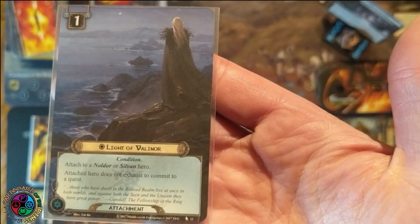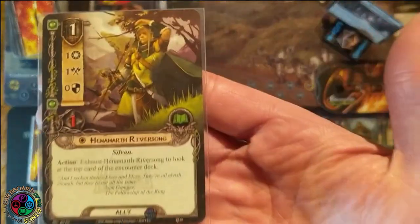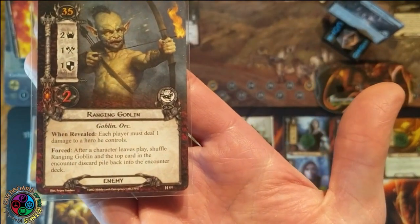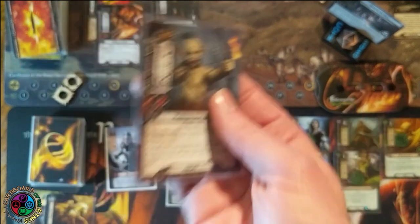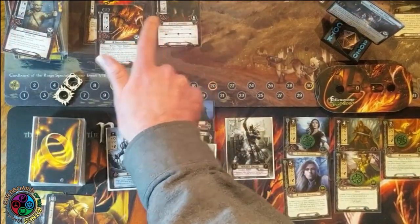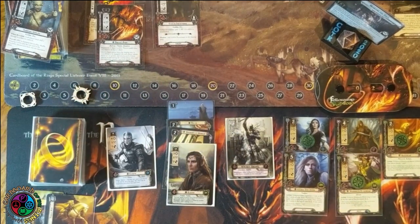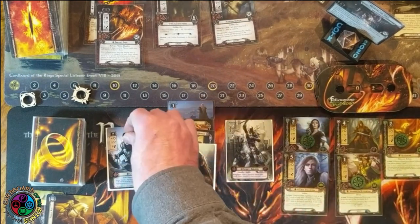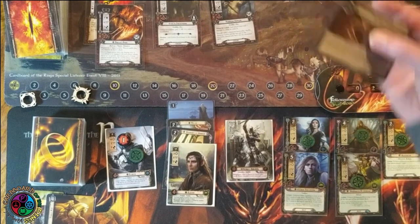Light of Valinor means Elrond won't have to exhaust to quest — he'll be questing every round. With Unexpected Courage I'll eventually be able to use him three times a round. I'll play Hennemarth Riversong so we can peek at the top card. We reveal a goblin and I deal a damage to Eowyn, exhaust Faramir to add more willpower, and we advance to the next quest stage. 2B has 16 quest points — forced: if at least one hero committed to the quest this round, place four progress on this quest card.